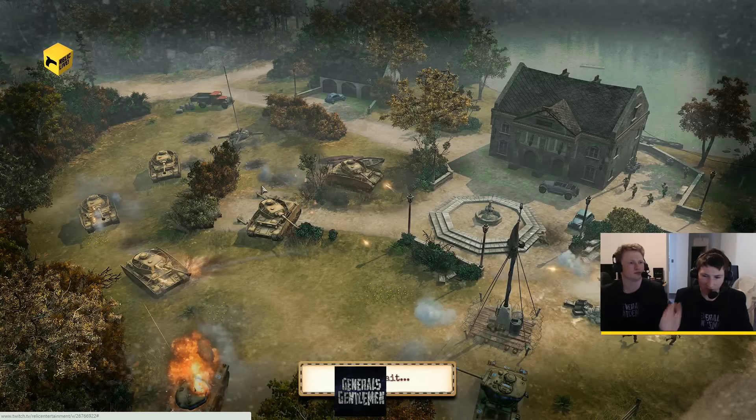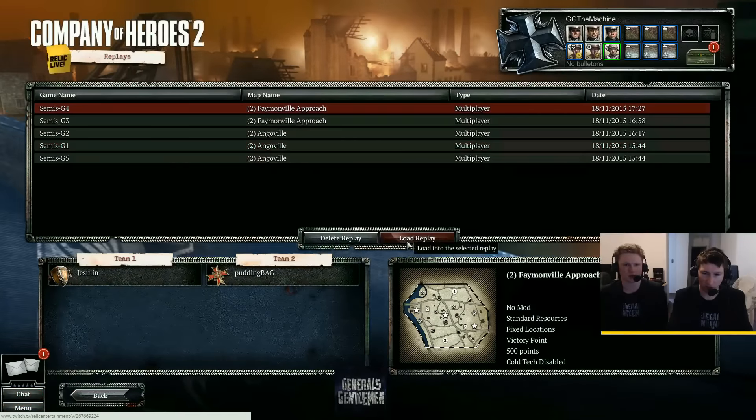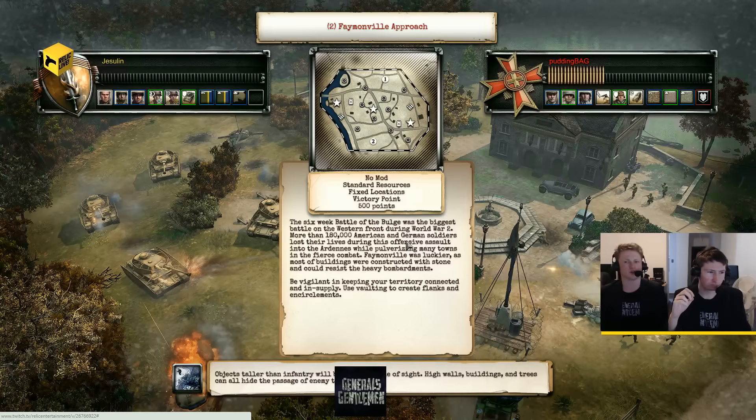The next game will be on Famonville — same map, but swapped around. Jezzelon will be the Allies this time, with the choice of faction, and it looks like he's going to choose his US forces. US is arguably his best faction — certainly his highest ranked. We saw in the second game he completely crushed Pudding Bag, a lot of it because of that Pack Howitzer. The pressure is on for Pudding Bag — the Ostropen didn't work well for him last time. The Ostropen in theory could have worked, but there are so many things that can go wrong, and Jezzelon has already shown he knows how to deal with it. We'll be getting into it. If you're just joining us, this is the semi-finals of the FlexiTime Championship number four — Jezzelon and Pudding Bag.